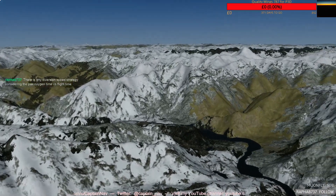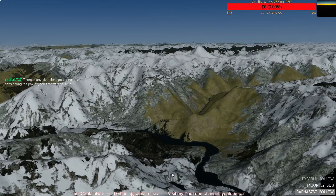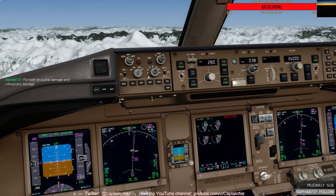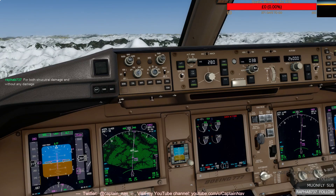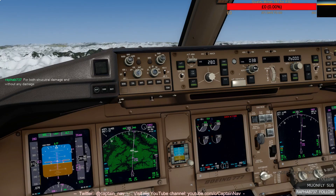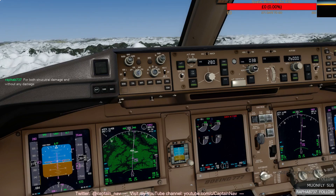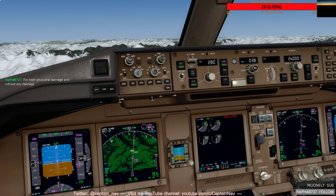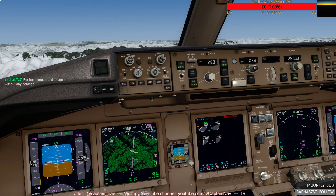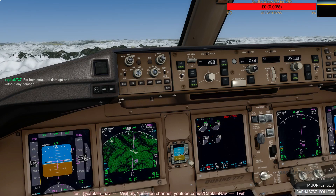You can see we're very, very close to the mountains. There's a nice river down there - not that you'd appreciate the scenery in that scenario. So now we stay at FL260 until the next waypoint, which is 15B4. We stay at FL260, ground speed 375 knots.